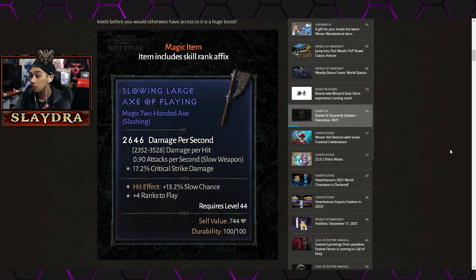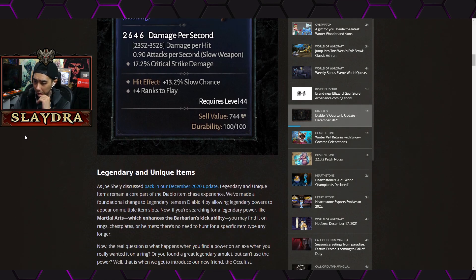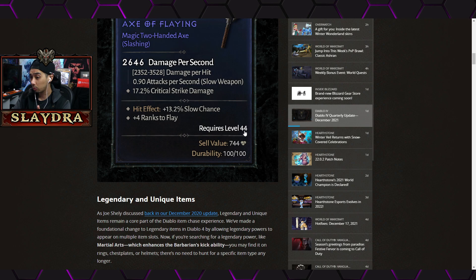Looking at itemization, we see a magic two-handed axe. How magic items work is they'll have two modifiers, but the numbers will be much larger — so blues may actually be viable. There's also slashing damage on there, and I'm wondering if that's going to be some sort of damage archetype — like elemental fire, ice, slashing, piercing, or blunt for hammer-based weapons. I'm not sure if this will really matter, but it's something I noticed.